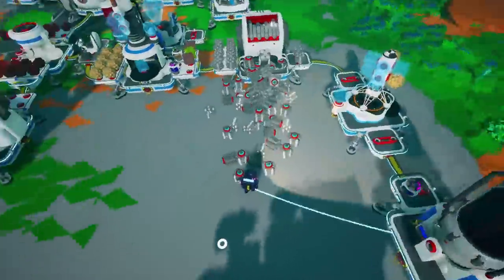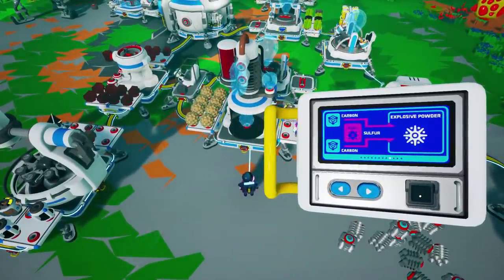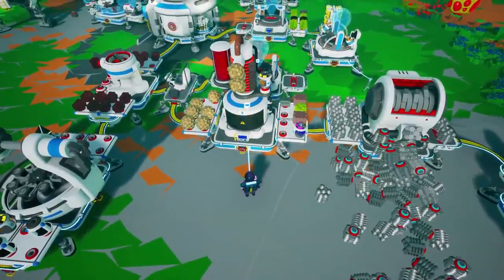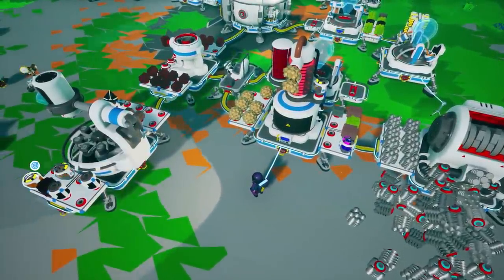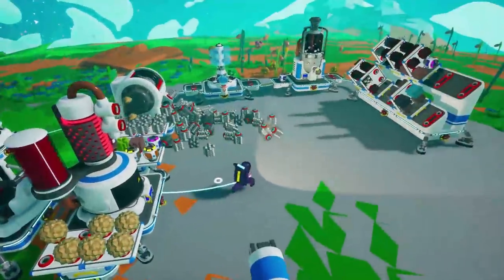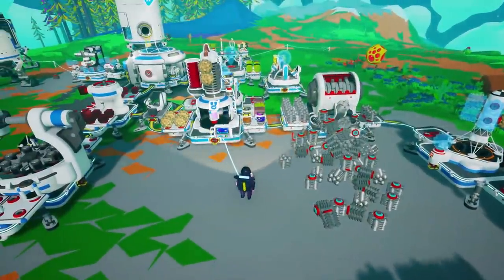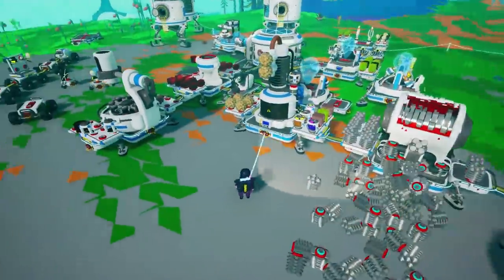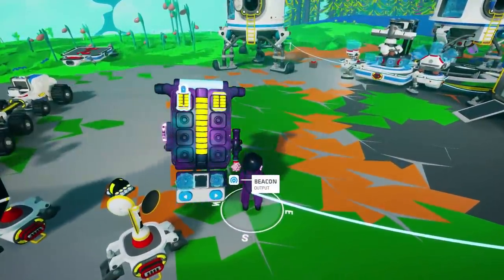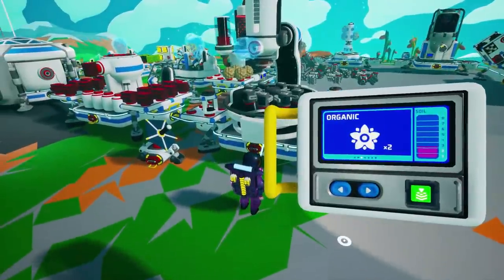We need hydrogen so we're gonna go ahead and get that going. I'm gonna make a whole bunch of hydrazine — actually two, it looks like. There's hydrogen there — okay, so I'm gonna make more. I need some graphite as well but I don't have any on me. We could trade. I'm going to find some resin, grab some soil, and make some graphite.